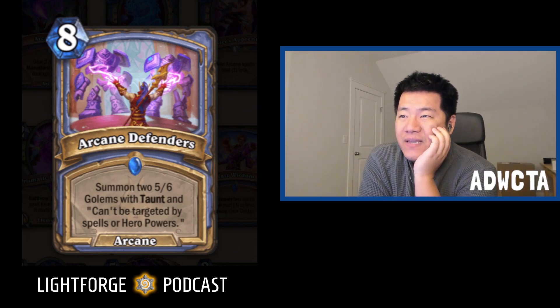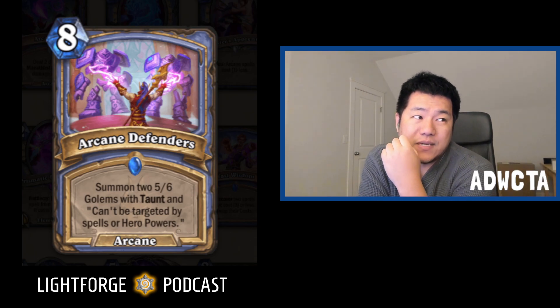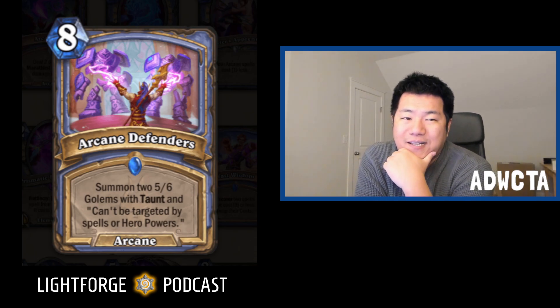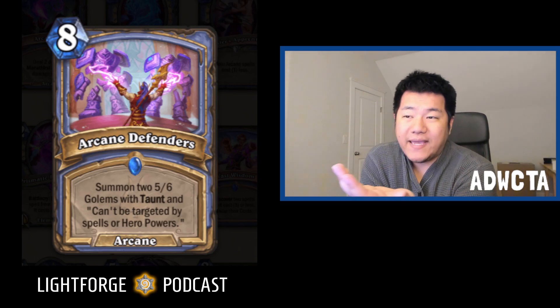I absolutely hate the flavor. Mages can't taunt — that was their whole thing. Now mages can taunt. Why would you do this? It's a B-plus and it's quite powerful. Eight mana for two five-six taunts is just good stats, and they can't be removed with direct targeted damage from hand. Letting mages taunt is great for the mage player, but it's terrible for the game. Classes need to be defined by what they can't do.